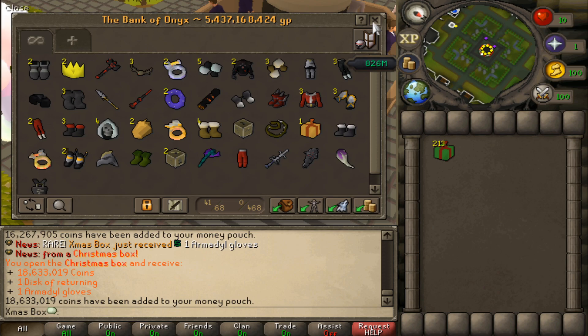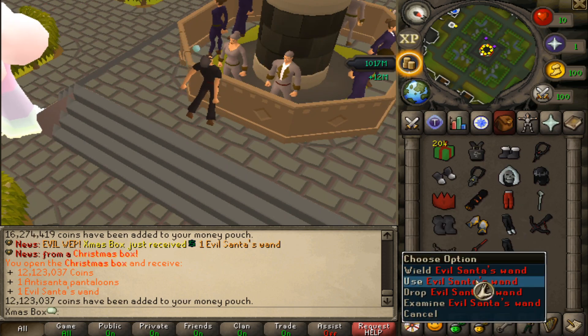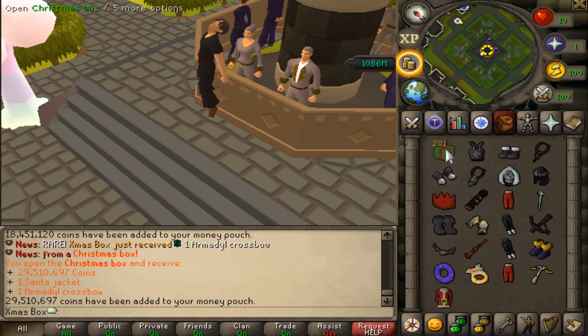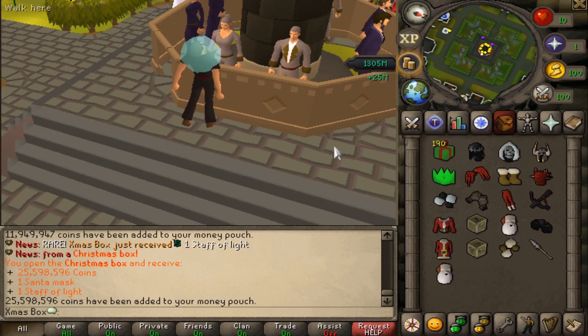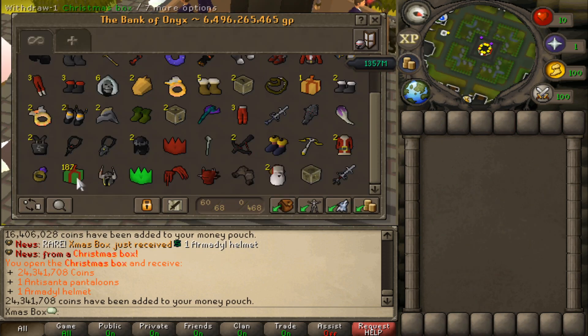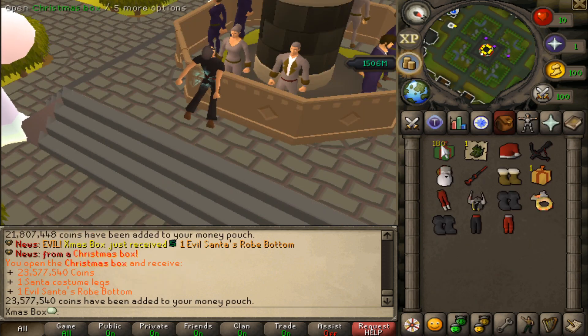Guarantee by the end of this we're gonna have multiple sets of the Santa suits. Another Infernal Cracker sneaking in there, and an Evil Santa's Wand — I believe that's an upgraded Kodai variant, it's kind of OP. A couple Santa masks and a green party hat, and the Evil Santa crossbow again. Another wand and crossbow back-to-back.